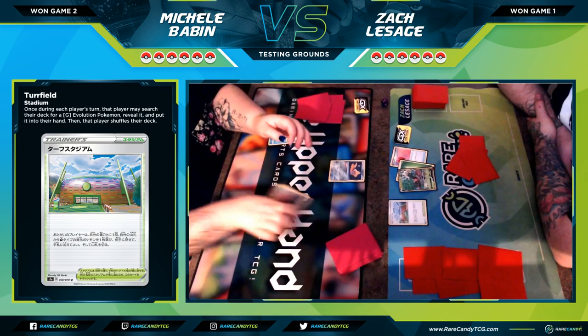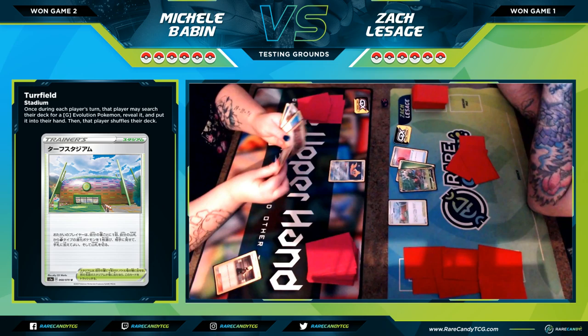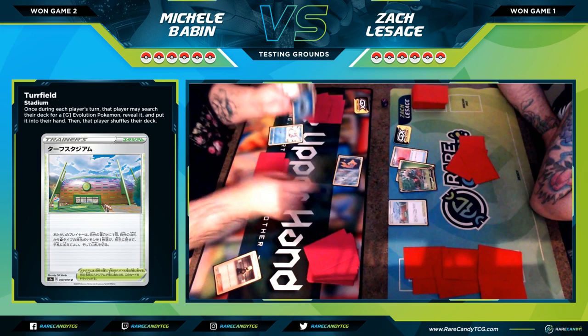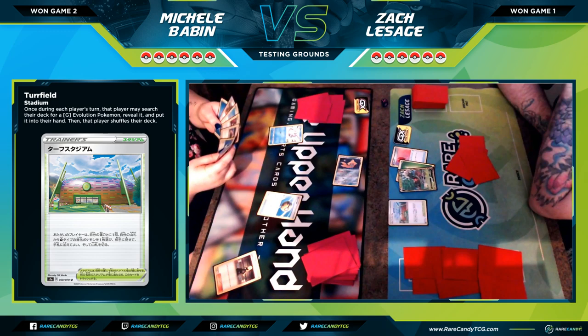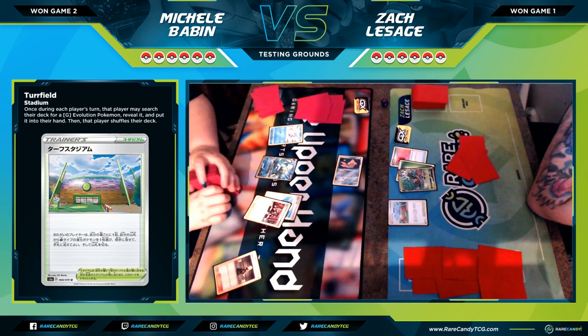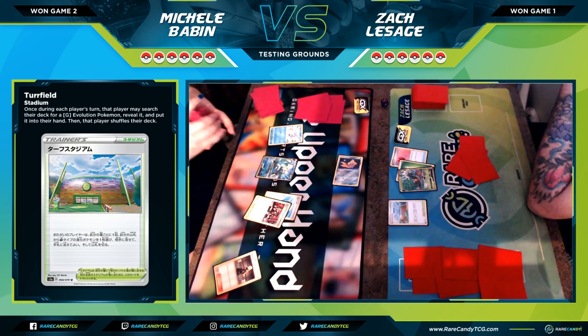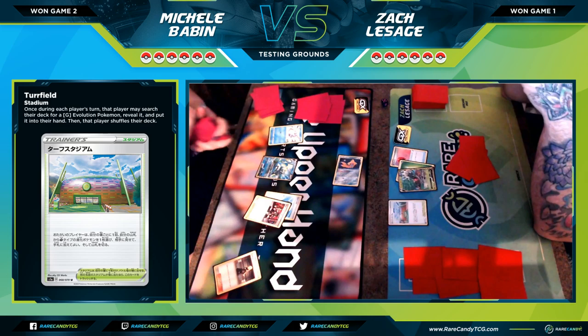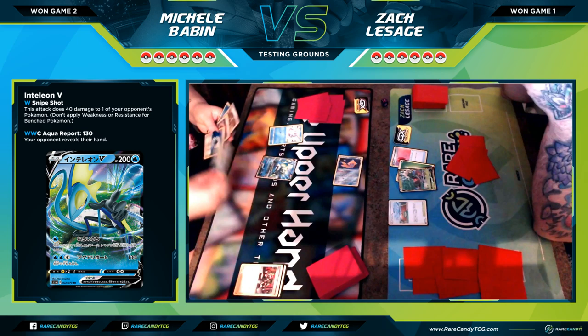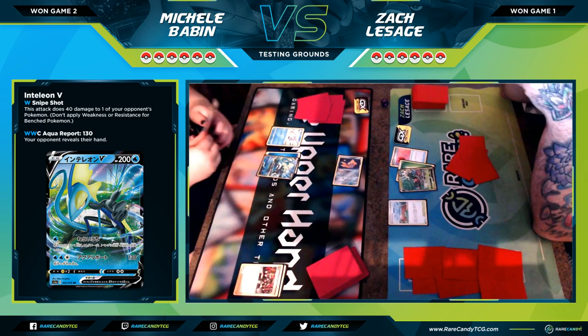I don't want to evolve into Rillaboom VMAX right away because the attacks are costly and Rillaboom V's setup potential is better. I catch myself thinking I'm making a misplay, I'm nervous — it's game three, legs shaking. She uses Quick Ball to set up, and maybe this matchup isn't as bad as we thought after watching game one. I just got my butt handed to me in game two, so this one is pushing both of us to our limits.